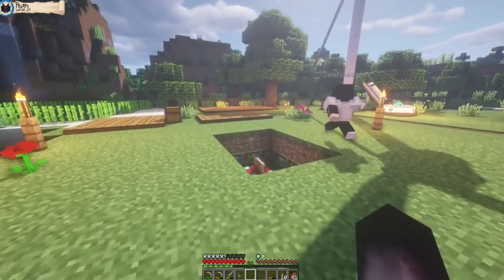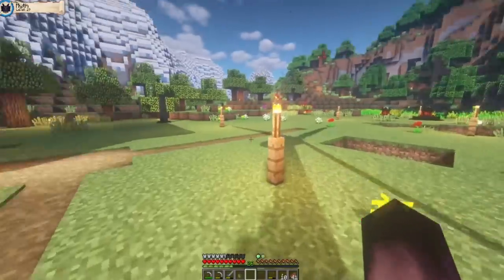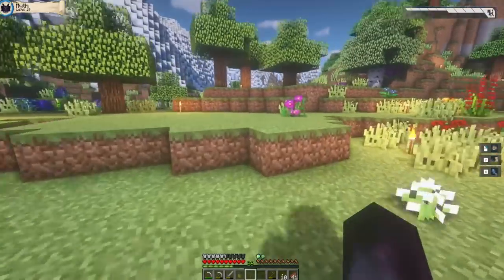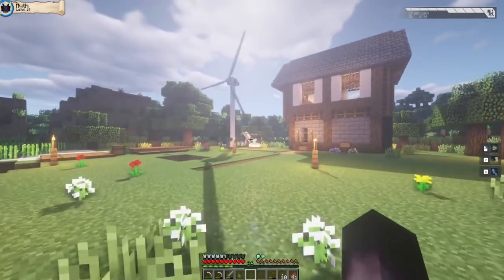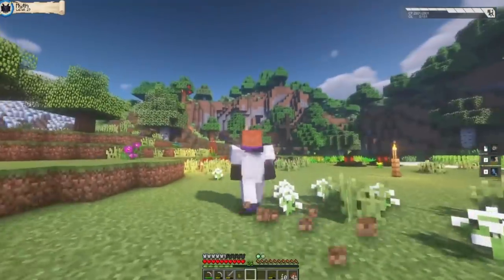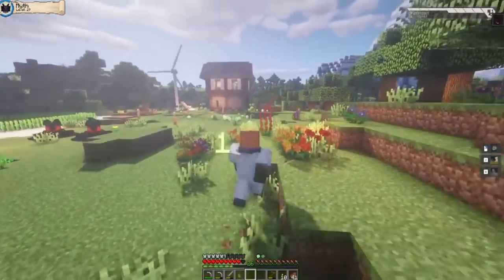We got a lot of stuff planned for today. We have learned some brand new academy craft abilities. I'll learn it right now. I learned the three that I can learn, which is ground shock, vector jump, and then the punch ability. Vector acceleration — that basically makes it so you can jump really high, but you also take fall damage.